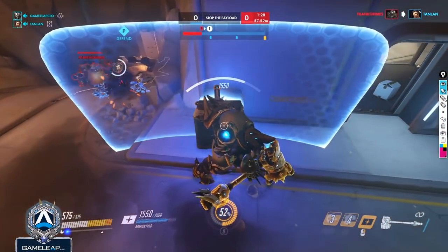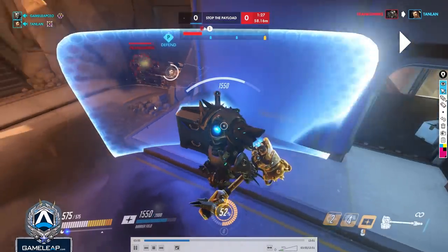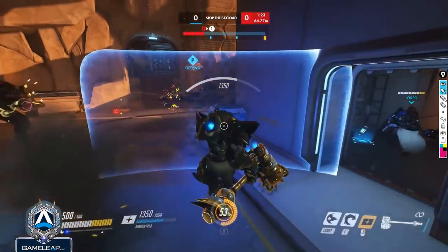In this situation, playing around this corner is really good and everything you want to do. You have natural cover so you can regain your shield and dodge this Roadhog's hook, while at the same time contesting the payload. You get a lot of things done at once. Playing around this corner is exactly what you want to do with Reinhardt in this position.